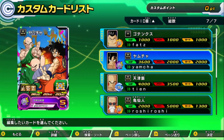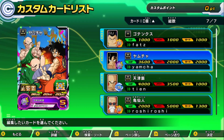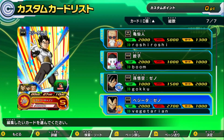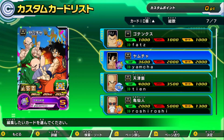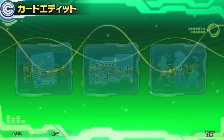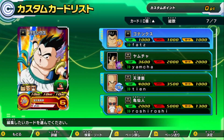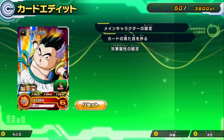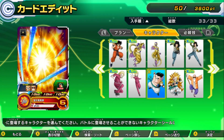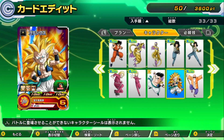So it was Gotenks with the messed up transformation, Yamcha, Tien, Master Roshi, Chiatsu, Goku and Vegeta. What you want to do here is go to where you can create a new card. You'll go through the process of creating them, and when it asks for their pictures, make sure you select the right one — for example, this version of Gotenks instead of the Super Saiyan 3 one.